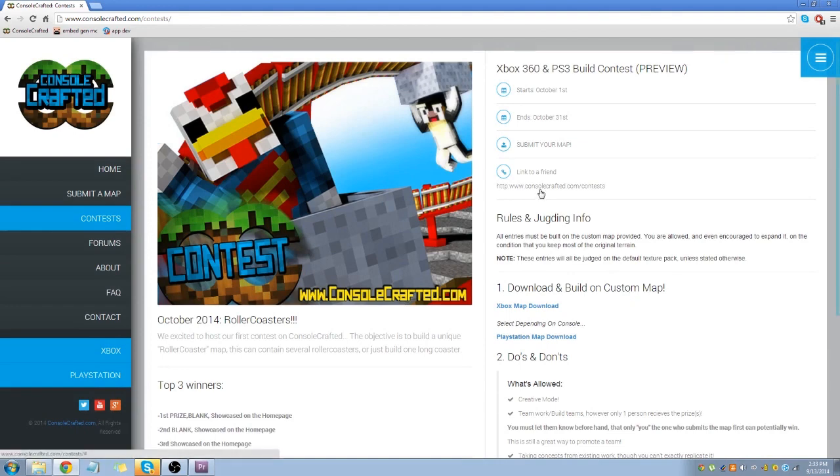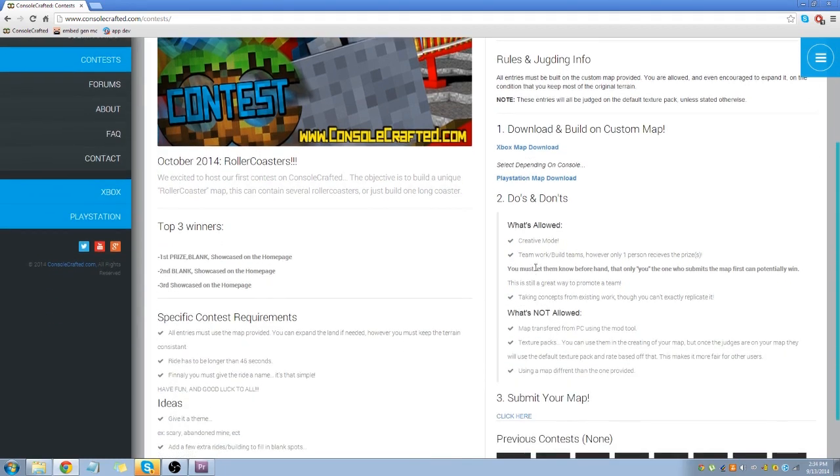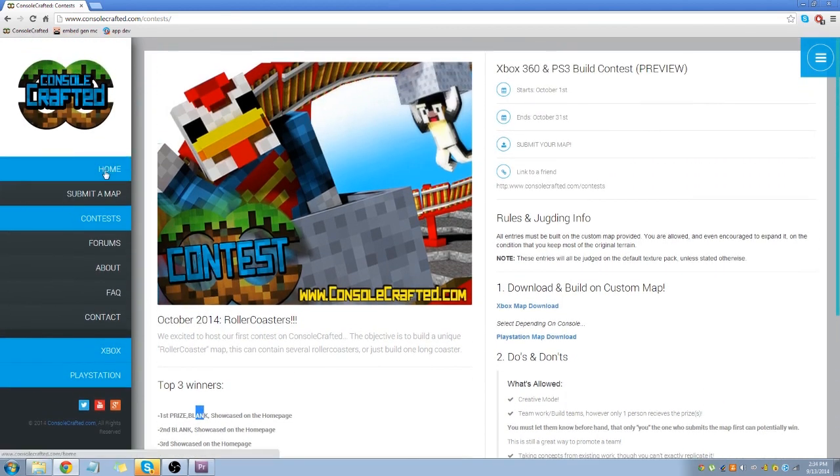You cannot start building yet — it starts October 1st, and you have to download our map to start building on so we know you used our map. We'll throw in a little sign somewhere to confirm it. You can get a build team together now though. Keep in mind: whoever sends in the map is the only person who can receive the prize, but if it's an Amazon gift card you can share those points however you like — that's up to you.